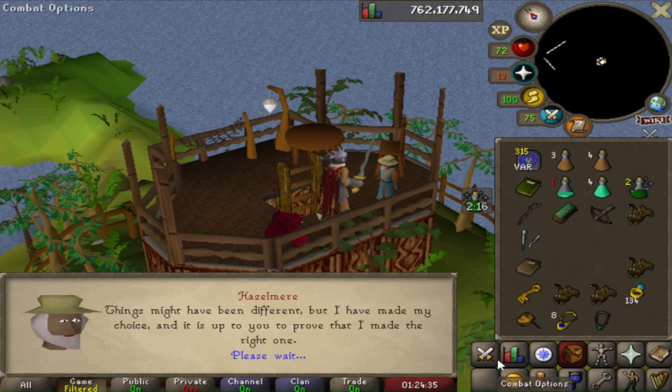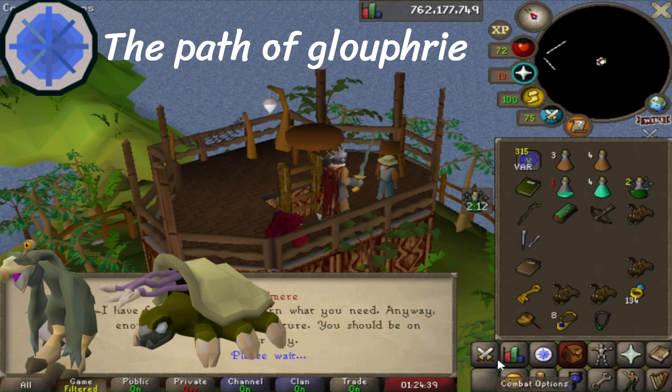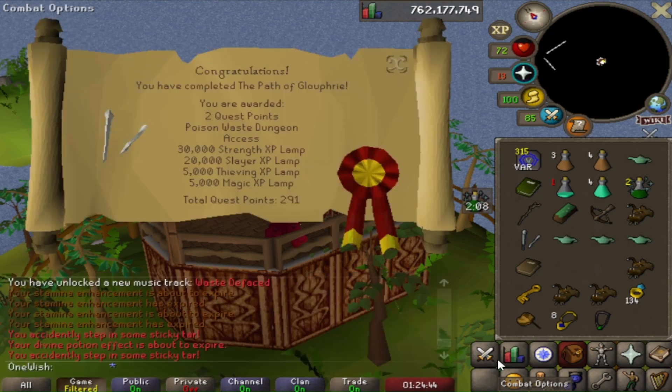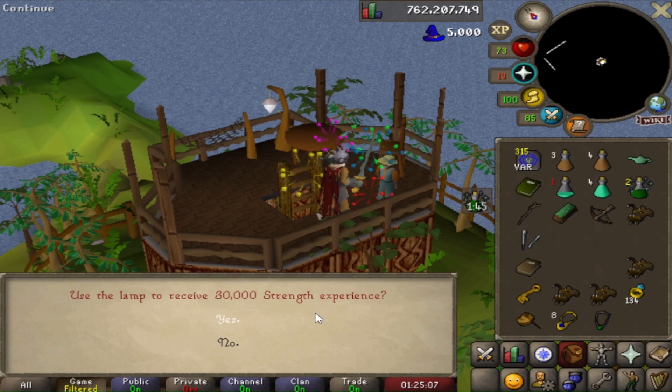Jagex just added a new quest to the game, The Path of Glouphrie, and along with that two new slayer monsters: warped terror birds and warped tortoises. Quest completed — access to the new Poison Waste Dungeon and four experience lamps. Level up: 107 magic.